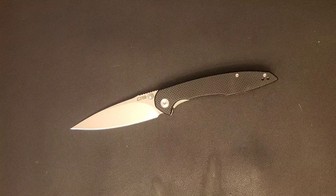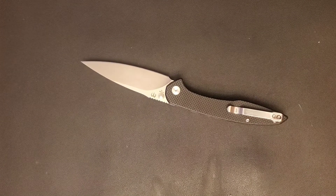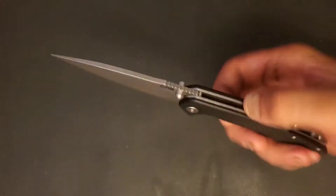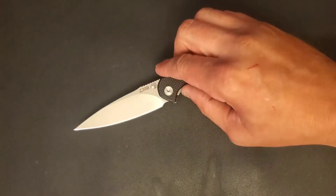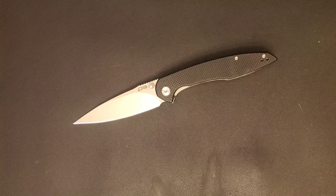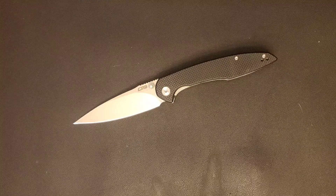I've noticed this on every CJRB knife: the pivots are D-shaped, which means they're supposed to be locked in place, and you've got a T8 on either side. But I've had to use two T8 torx drivers to take these things apart. I've tried to adjust the blade centering but it has too much play in there, and that's kind of annoying. It doesn't affect the overall function, but when you're taking your knives apart it does annoy me. That's with every CJRB I've taken apart — not just this one. I don't know if the tolerances for the pivot are different or whatever the case is.